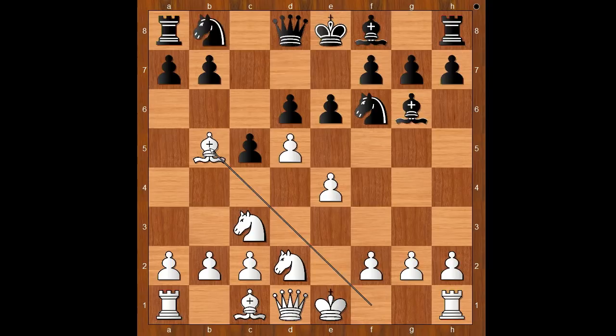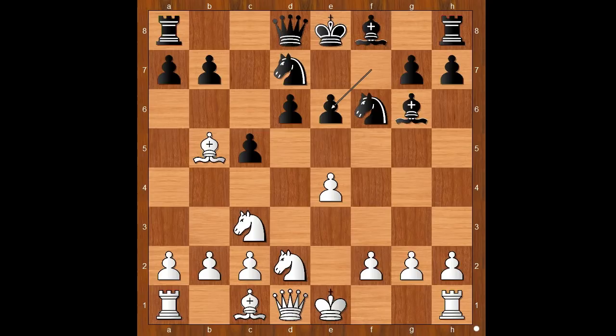Bishop to b5 check was preferred by modern players. And after knight from b to d7, white plays d takes on e6, after f takes on e6, knight to c4. And white stands slightly better, even when black takes the pawn on e4. But this is a game for another time.